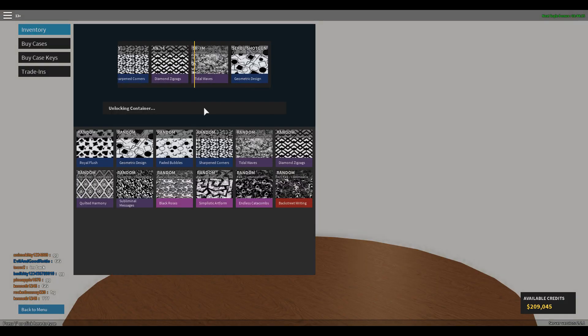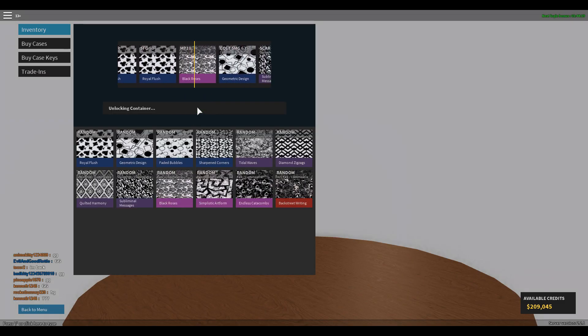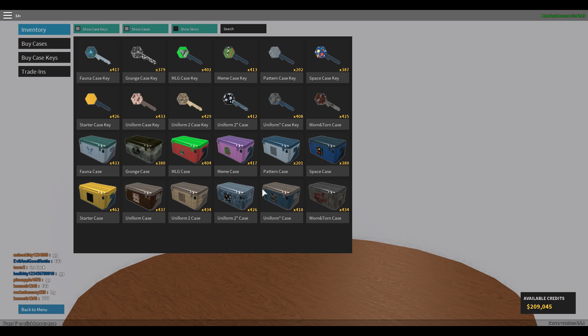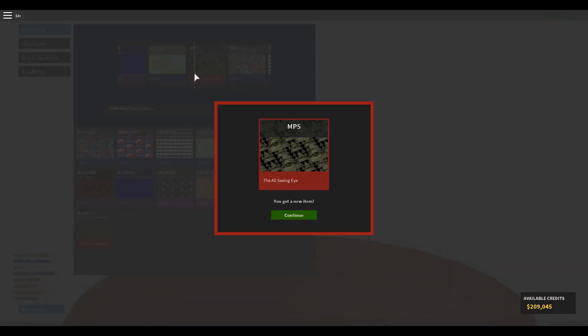All right, let's open up one more. Oh, MP10 rare black roses — that looks nice. Wait, why is the dog's camel a move-off? Oh, I just got an MP5 very rare, so I'll move on to the next case.